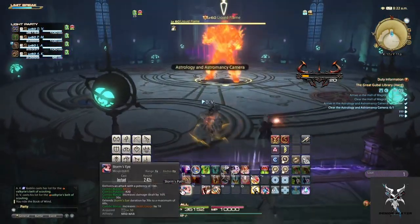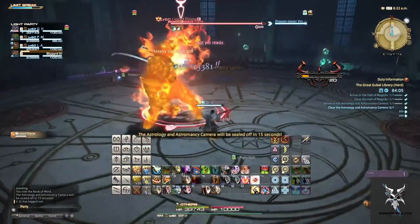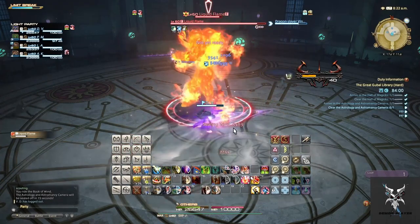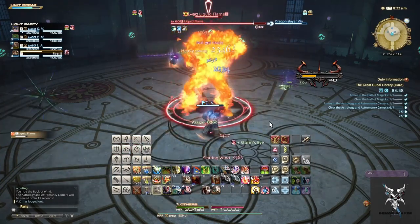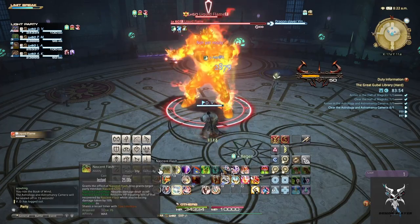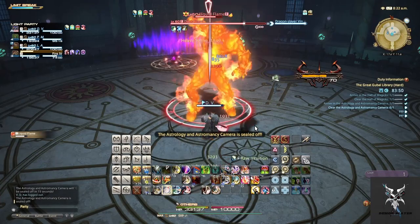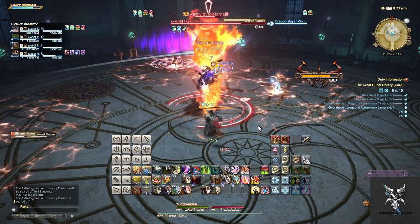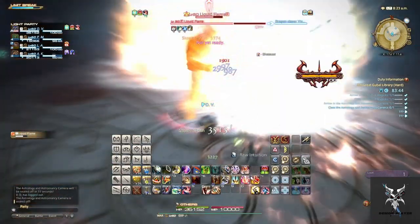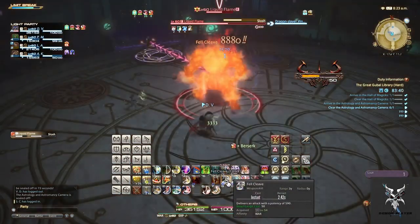Liquid Flame has multiple different forms and will have different abilities in each form depending on which one he's currently in. For the first phase, he just has an untelevised frontal cone that you'll want to keep him facing away from the party. His Bibliocide is an unavoidable party-wide AoE that you'll just want to heal through. Sea of Flame puts an AoE under party members two times in a row, so you'll just want to move out of these AoEs.